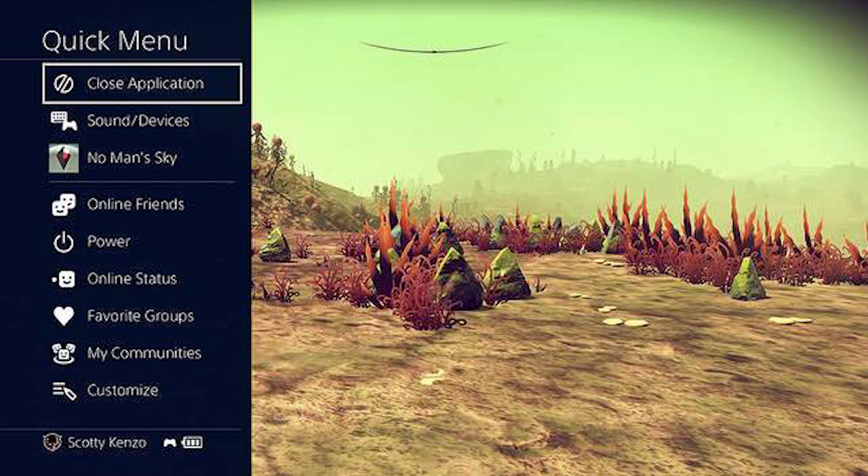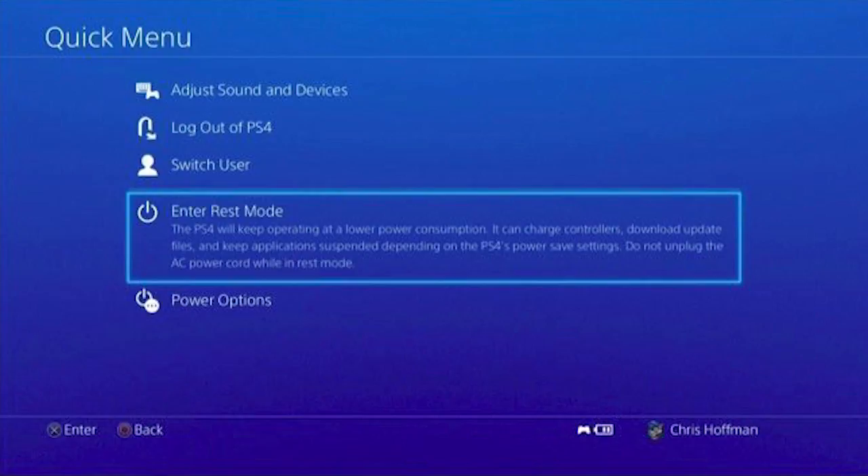One of the big things they did is they redid the quick menu. When you hold the PlayStation button on a PS4, it used to take you to a big menu that fills up the whole screen — you can't see the game anymore. They took that out and redid it, making it smaller, so now it's actually a quick menu that doesn't cover the whole screen and you can still see the game.